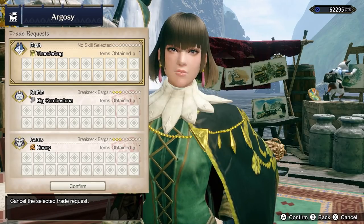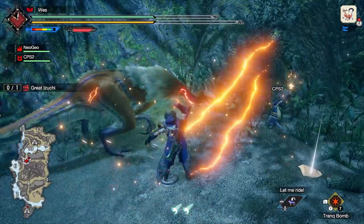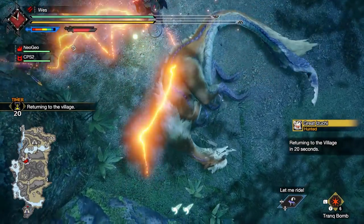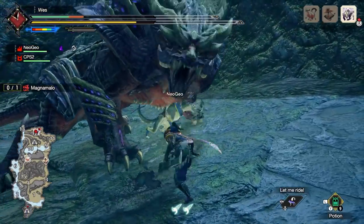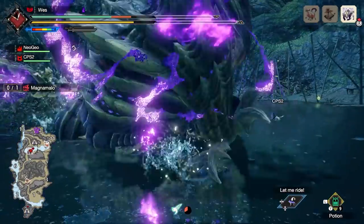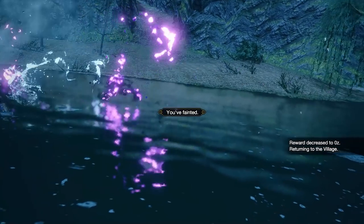You can eventually use Buddy Bargaining to harvest large amounts of Thunder Bugs and other materials automatically. Capturing monsters has a few benefits — most notable is that it ends the fight instantly. Some monsters will be ready to capture but still have a lot of health remaining for a kill, making capturing both faster and safer. Always make sure to bring traps and Tranq Bombs with you on every hunt to avoid failing a quest when you've carted twice.